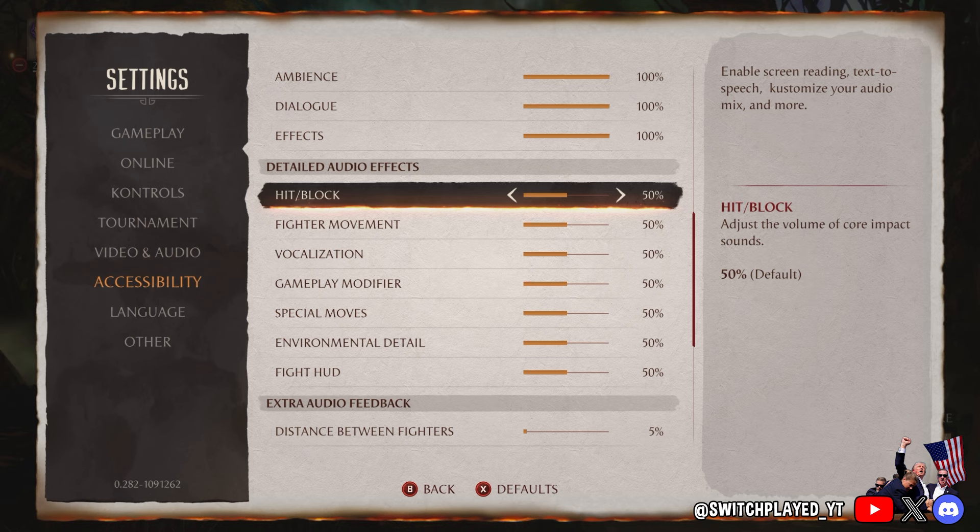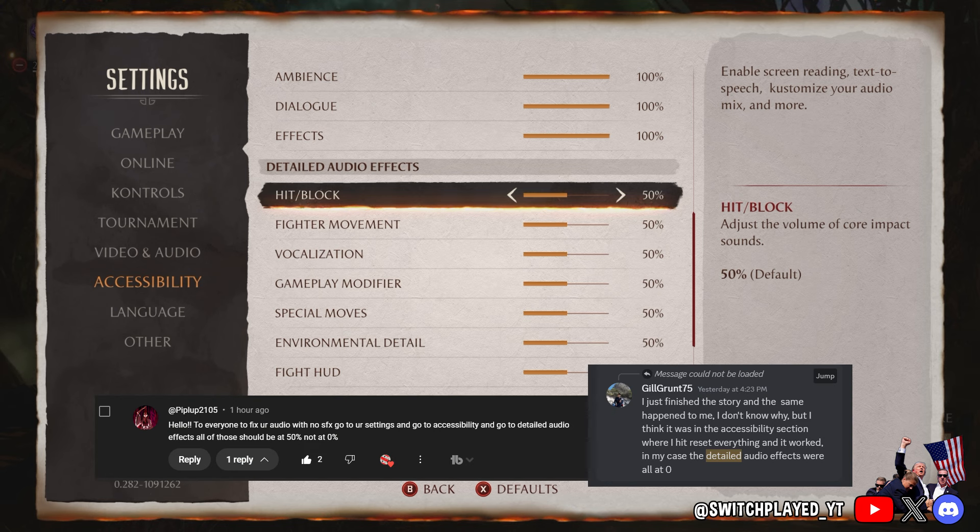When I got here, everything was set to zero for some reason. Press the X button to reset everything to default, or manually slide all the sliders to 50%. If you press X, you might have to turn off the audio reader again, but that should fix the issue.